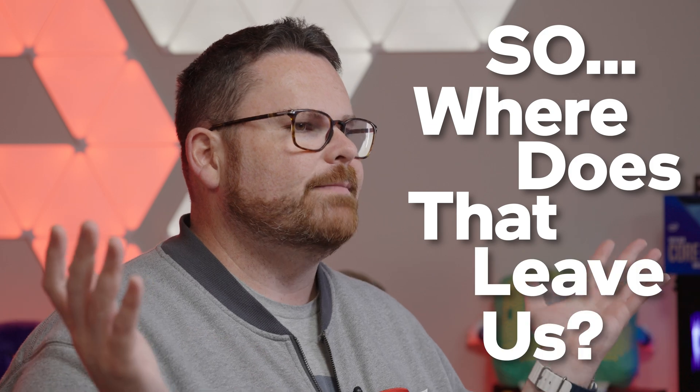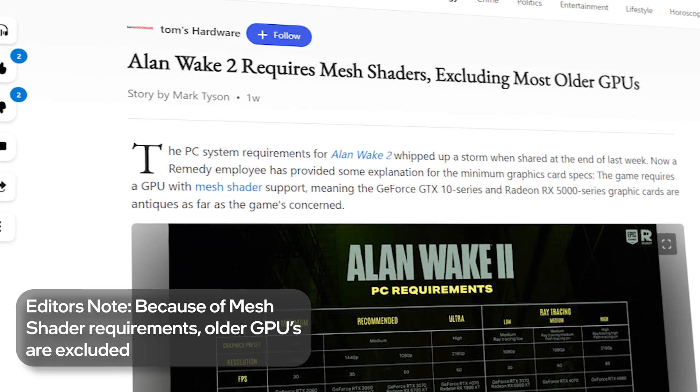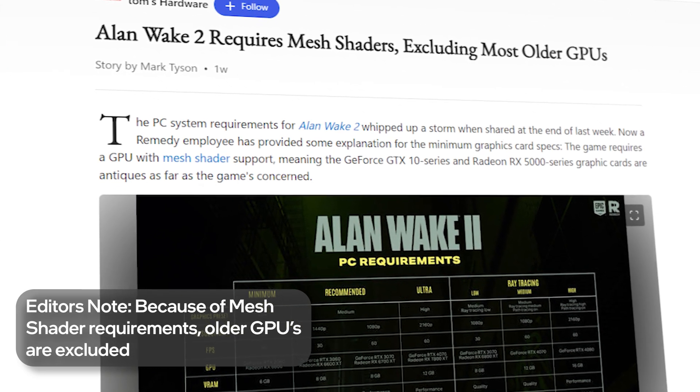So where does that leave us? Alan Wake 2 places a heavy emphasis on lighting, shadows, and layered scenes, making it far more graphically demanding than most titles. The minimum specs are really good at not only hitting but exceeding their performance marks. The specs that were recommended not only worked, but they worked very well at the proposed settings — almost too good. Keep in mind that the data we recorded is without NVIDIA's frame generation or AMD's fluid motion frames enabled, so there may actually be even better performance possible.